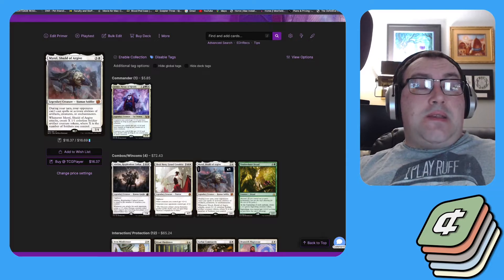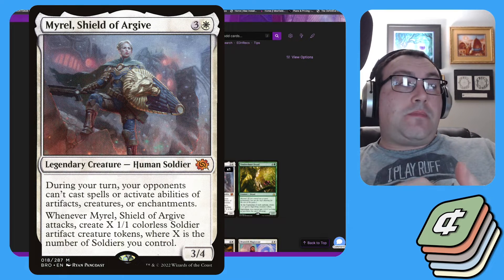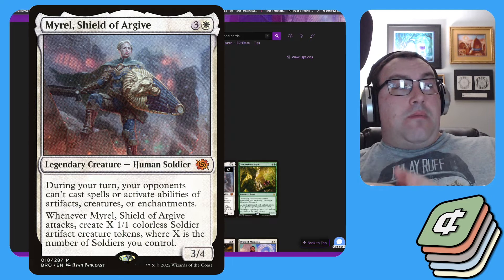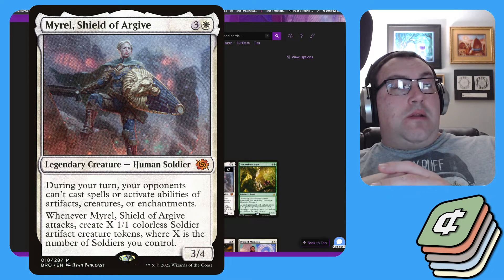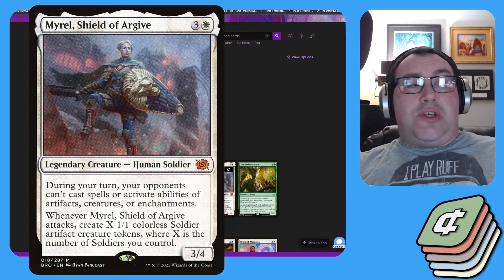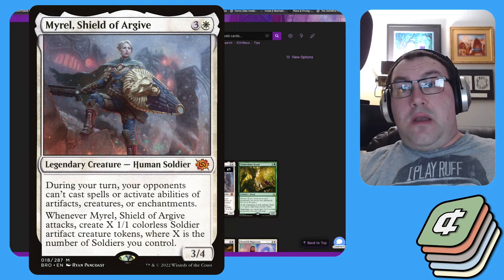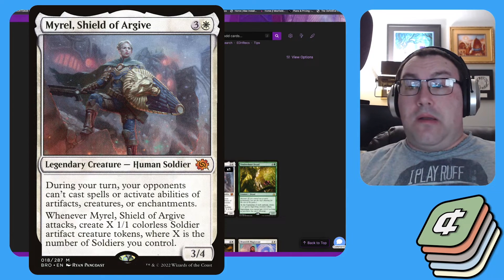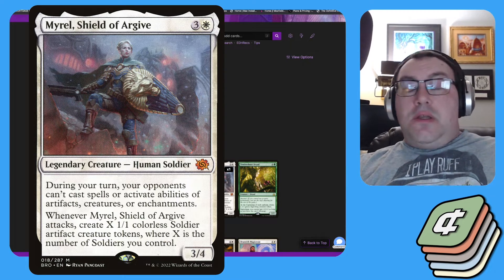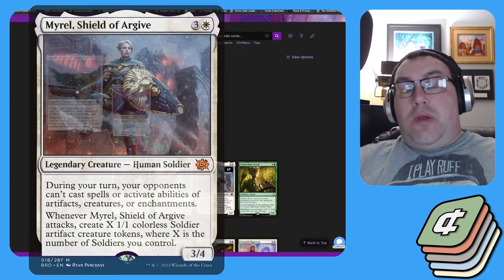Next is Myrel, Shield of Argive. This does two things — it protects you and is an army in a can. During your turn, opponents can't cast spells or activate abilities of artifacts, creatures, or enchantments. And whenever Myrel attacks, you create X 1/1 colorless Soldier artifact creature tokens where X is the number of soldiers you control. There are quite a few soldiers in this deck — Thalia, Guardian of Thraben being a notable one — so Myrel will start snowballing into more and more creatures, and once you add Jet Mirror's abilities on top, your board will get out of control very fast.